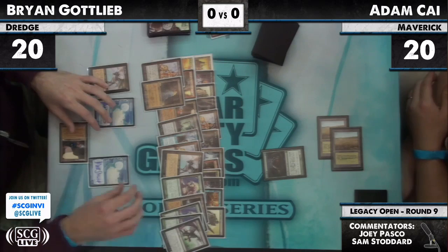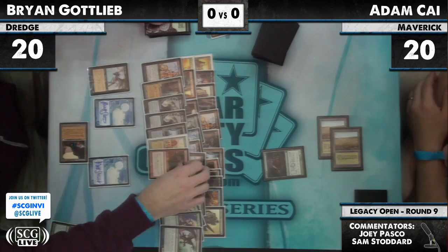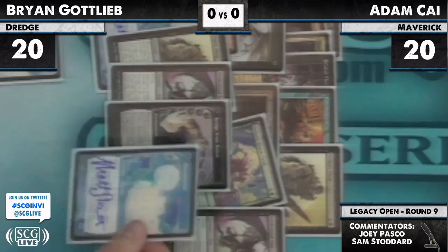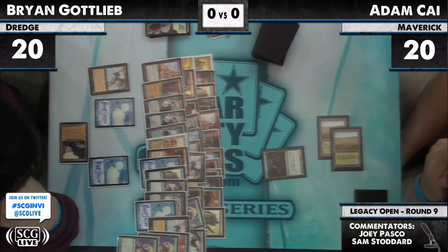He can flash that back, which will fill his graveyard up even more. There's Bridge, there's Bridge. Cephalid Colosseum. Five, six. Yet another Narcomoeba. And I think five more left — third Bridge. Fourth Narcomoeba. So Adam Kai is not long for this world. He doesn't have a whole lot to do against a Dredge like this.